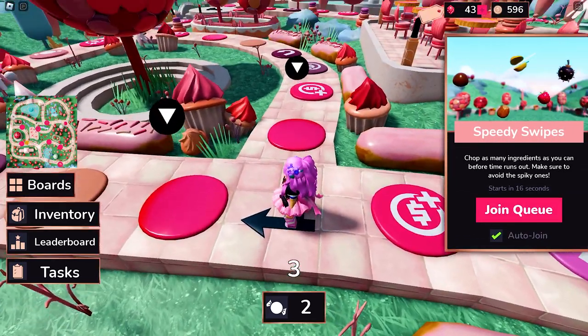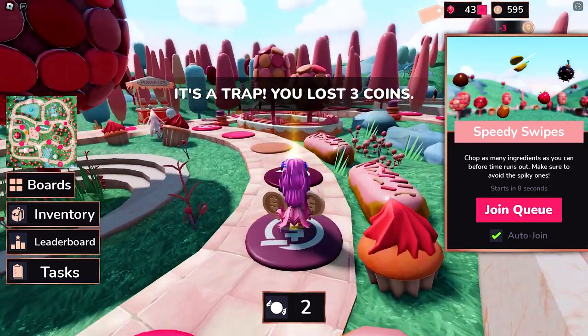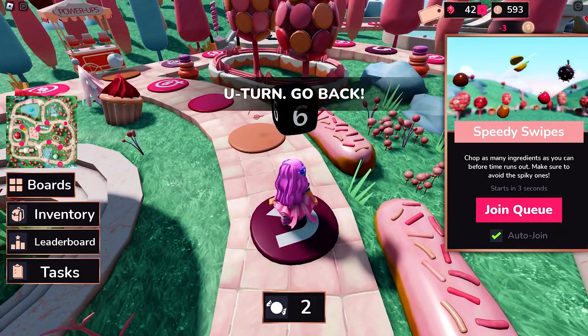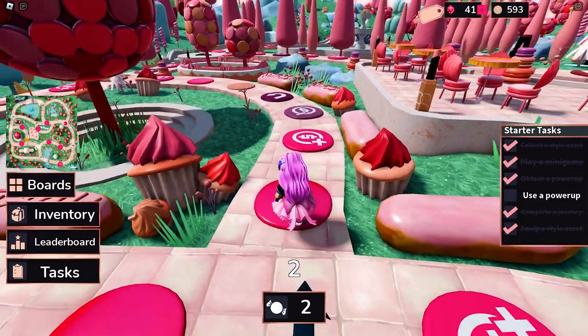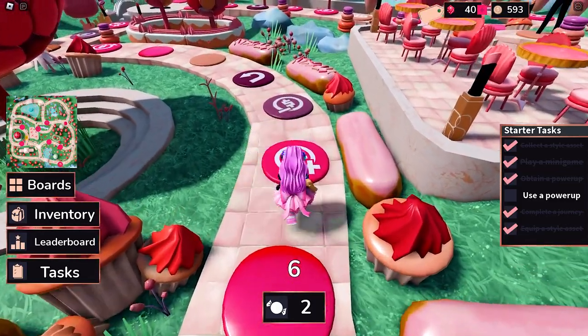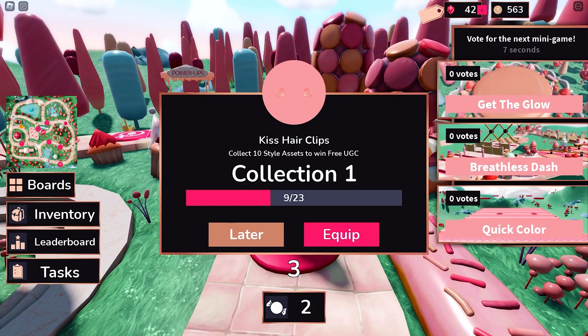Each style asset will cost you 30 coins, I think, so I suggest not splurging on buying power-ups. In case you need to buy more dice rolls, you can do so, but it will cost you coins.